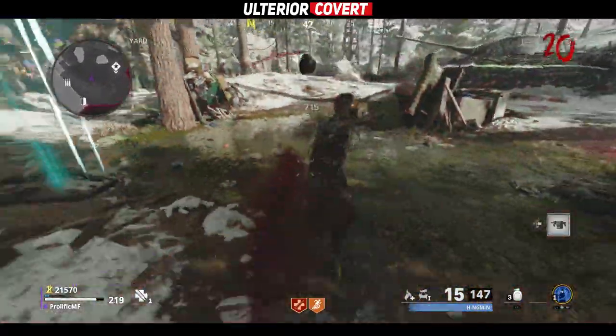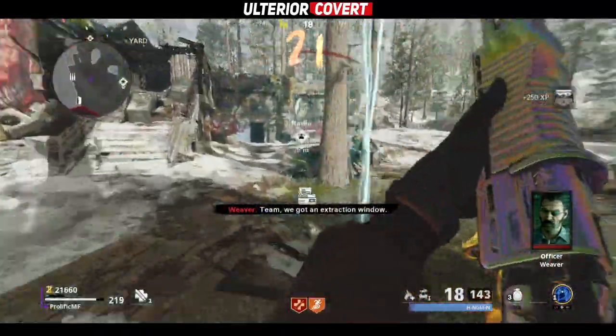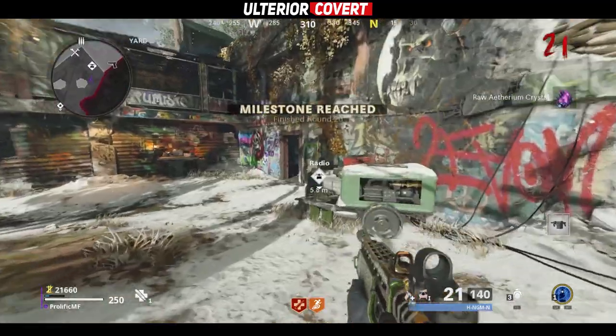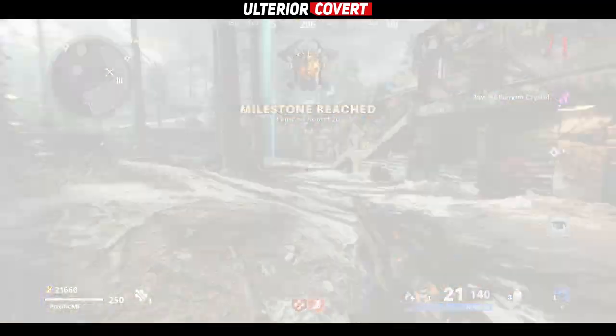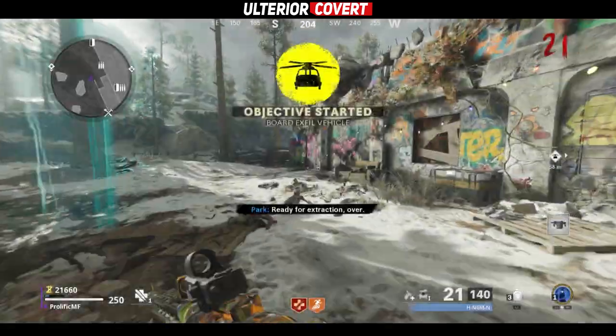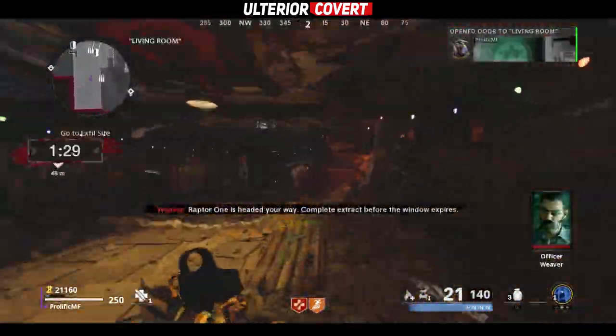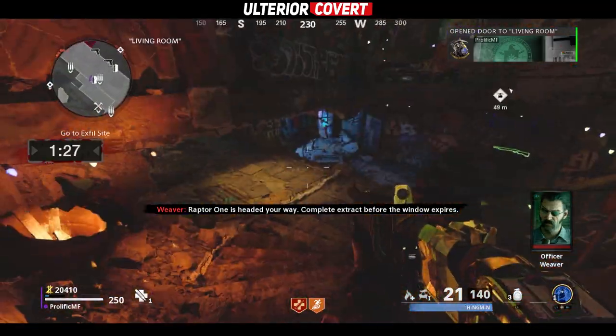Now as of making this video, there is not a way to surefire guarantee yourself a ray gun like there is for the D.I.E. Wonder Weapon, so it's going to take a bit of luck in order to get one through RNG. The first and most commonly known way to get the ray gun is to try and get it through the mystery box.